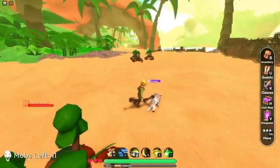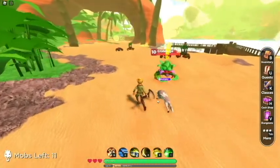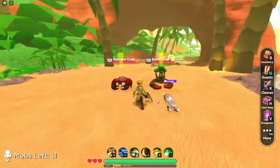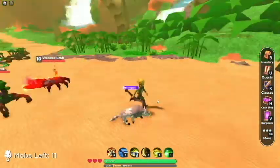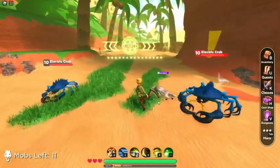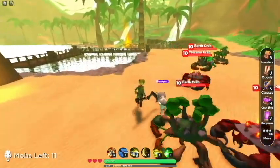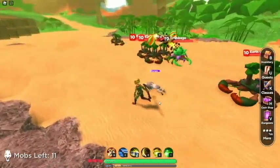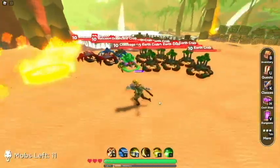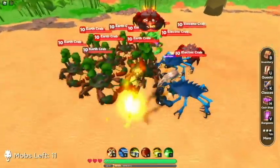We're going to do something a little bold here and pull all 11 mobs that we need to kill to progress. Including the cabbage — that dude exploding. Come on buddies, I got a party to attend to. Everyone round up, circle up, gather around — got a story to tell. You all ready? It's called boom and then slash.